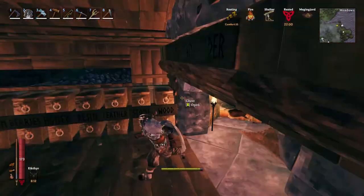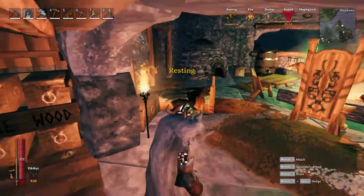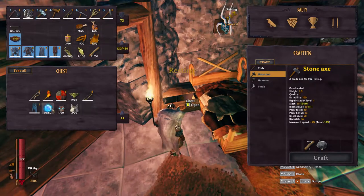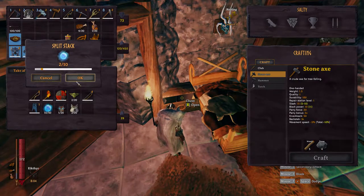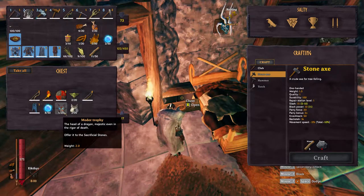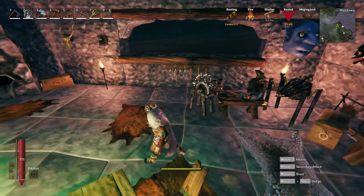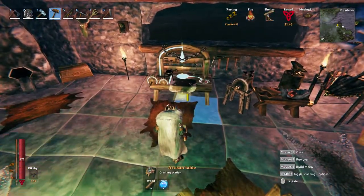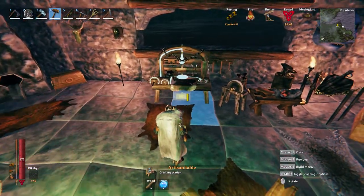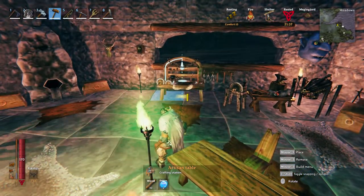So I think what we're gonna do is build the artisan table. I believe I only just need 10 wood and two dragon tiers. So let's take those out, put those here. Still need to hang the Moder trophy — haven't done that yet either. Probably do that here pretty soon. I think I'm gonna put the artisan table right here somewhere. Why not right here just like this? Looks good.